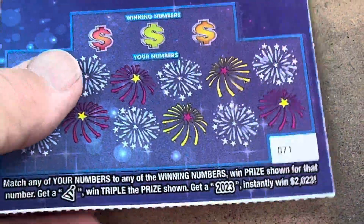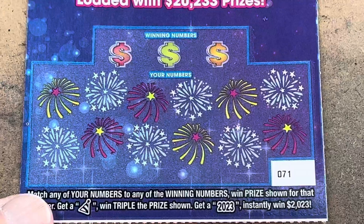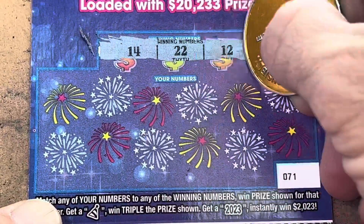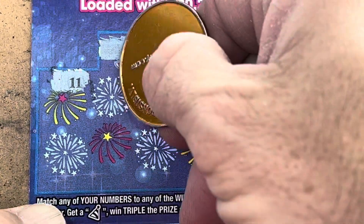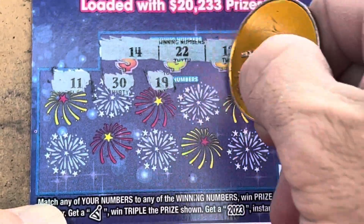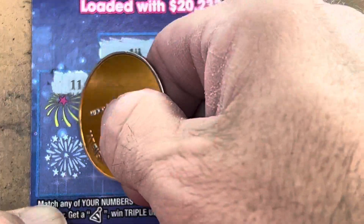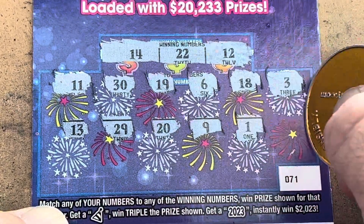Can they put a winner behind ticket 71? We got a little bit of white line action — let's hope so, come on, back to back! That was a nice win. All right, we got 12, 14, and 22. 11 — we needed 12. Come on party hat! 19, 20, 23 symbol, 6, 18, 3 — nothing yet. 13, 29, 20, 9, 1, and an 8 — nothing on 71.